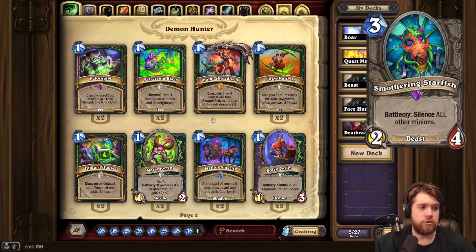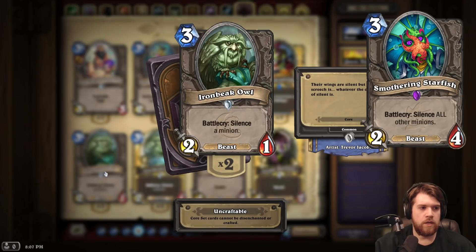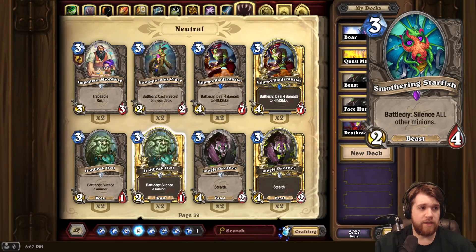Smothering Starfish. Three-mana 2/4 Beast. With Battlecry, silence all other minions. How far we've come from Iron Beak Owl. Of course, this does silence your own minions, which is sometimes bad. But I think you can find good ways to play it where it doesn't hurt you too much. And just in general, I think this card is really, really strong.